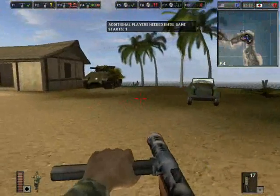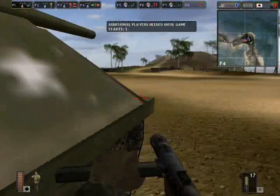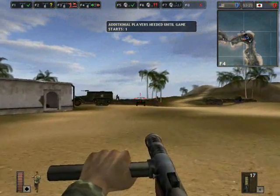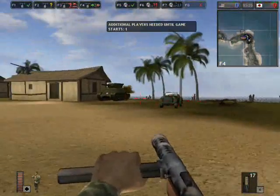Now there's only one bad thing about them, and that is if I get into a vehicle, or an AA gun, or anything like that, and I get out, I lose my jumping ability. So let's move on to something else.